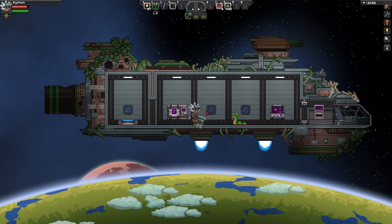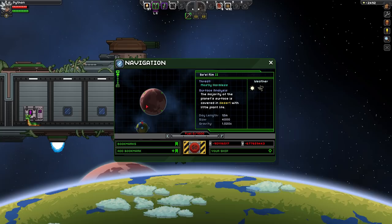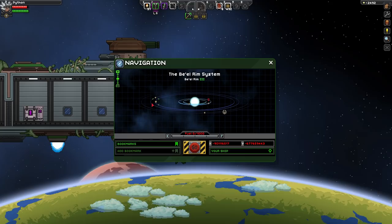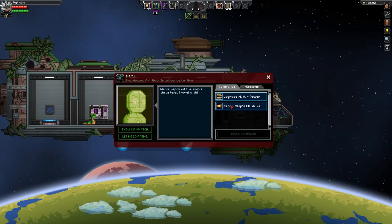Hello everyone, my name is SpiceyGB and welcome back to the fourth episode of my Starbound survival series. As you can see, we're starting off inside of our ship because we discovered that we're now able to discover other planets, which of course means we can go ahead and do a bunch of awesome stuff. This is the solar system we're currently in, the BL Rim system, and I believe our quest is going to take us to this gate, so let's just make sure that that is the case.